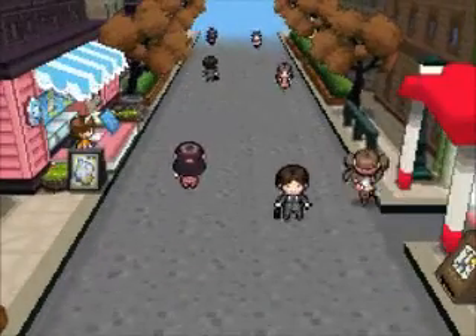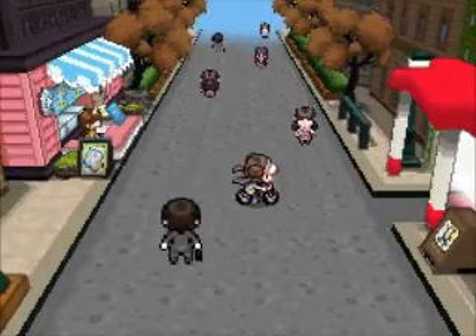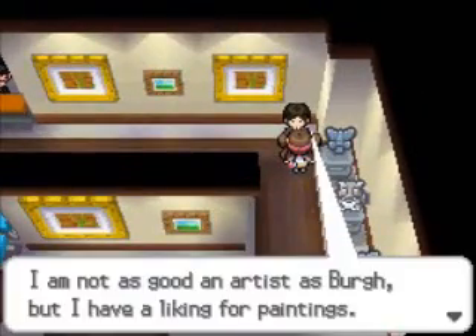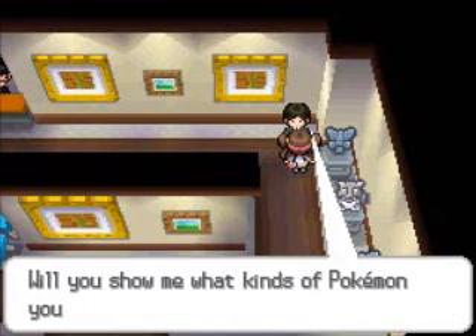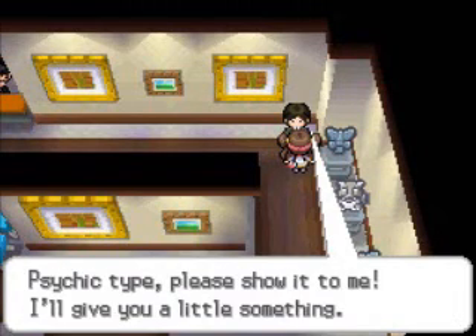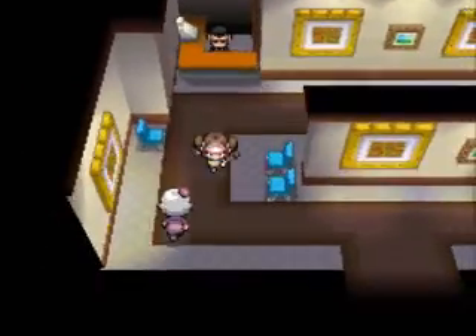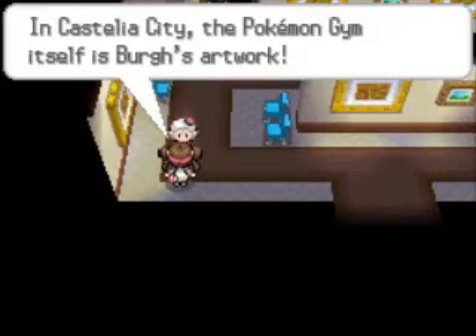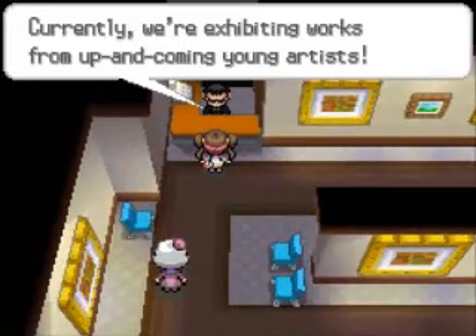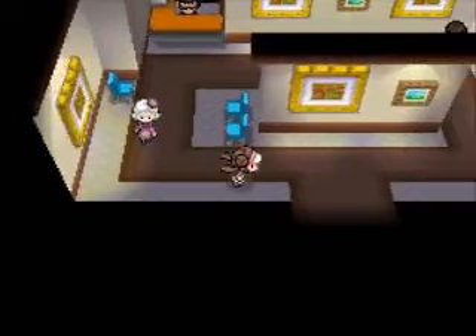One of the buildings here is this gallery. If I can get into this gallery from this bike — that's one thing I hate about bicycles, it's always hard to dismount them to get into a building. But this guy here actually was a Harlequin in Black and White 1. And if we show him a Pokémon of a certain type, which unfortunately is Psychic, and I haven't caught any Psychic-type Pokémon yet, then it'll actually give us a berry of our choice, which is kind of nice. Basically the same thing that we did in Black and White 1.